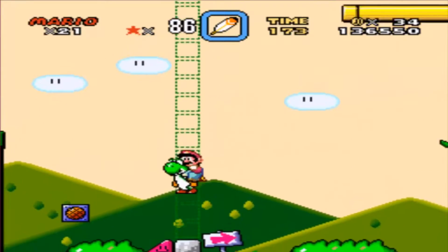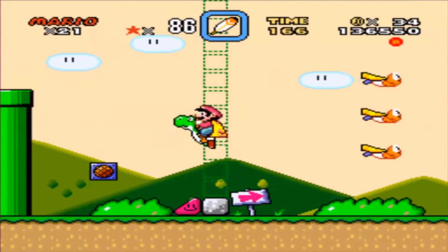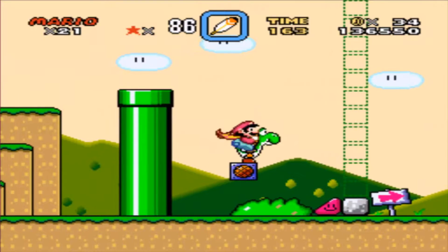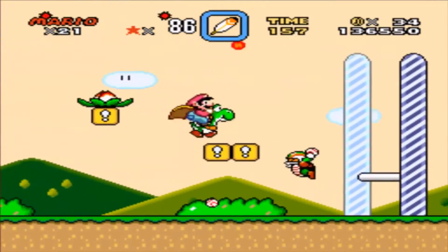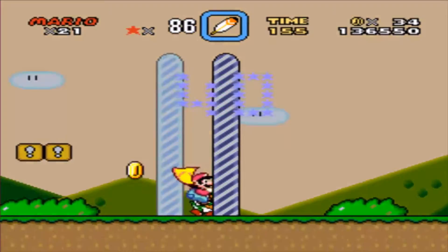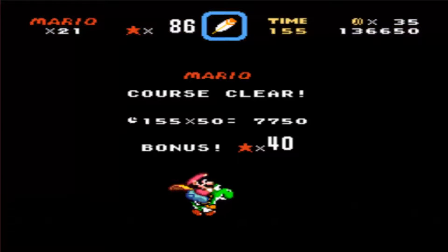What is this you're wondering? If you remember, we had these same little outlines for a block in the last episode — we had yellow ones. So that means we have another Switch Palace up ahead in this world. Just keep that in mind for now, because we will be coming back to that in a bit.